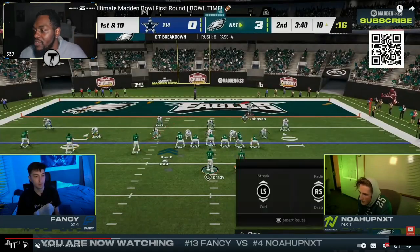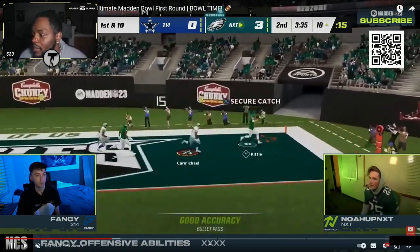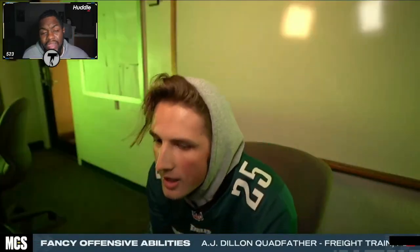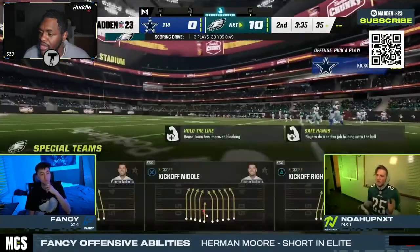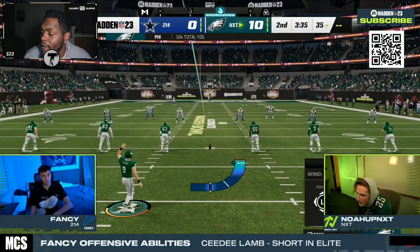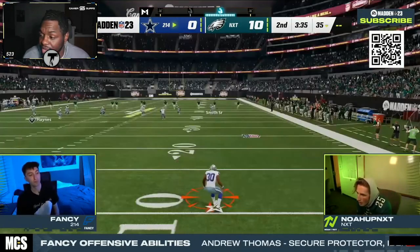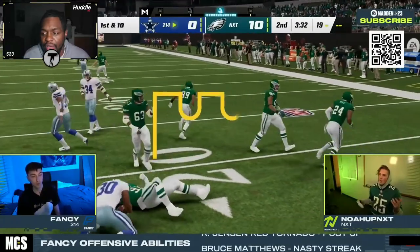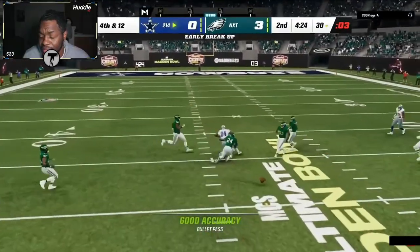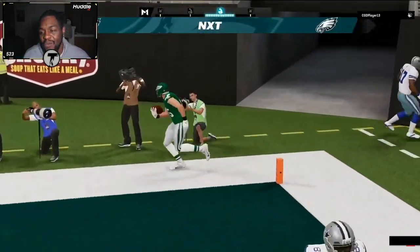Fancy hits a hot dot on a corner out in man coverage — Noah had a short-in route on this man-beating corner out and gets fried. What I'd like to see from Fancy instead of manning him up: put it in match zone. A max quarter would have matched that corner out beautifully without using man coverage attributes. Down 10-0, we'll see what kind of fight Fancy has. He got a big stop on the first drive, then the fumble, then gave up three, then got stopped, then gave up seven — a roller coaster of emotions.